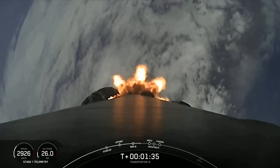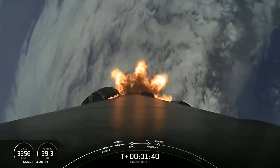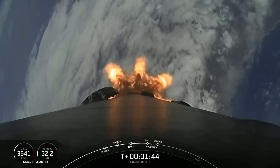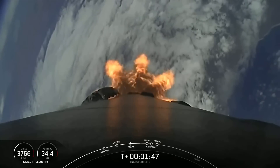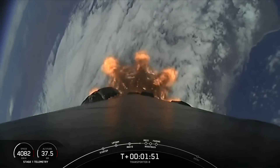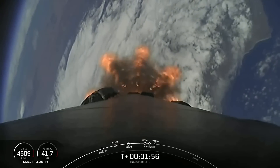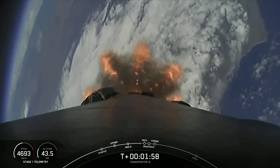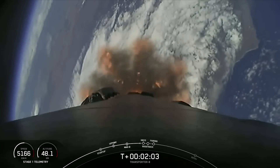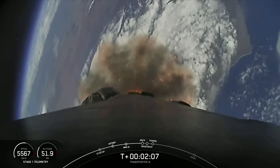Stage Separation is where the first stage will separate from the second stage. The first stage will make its way back to Earth with Stage 1 Flip and the boost back burn, while the second stage will have SES-1, or Second Stage Engine Start 1 — where we will ignite the MVAC engine on the second stage as it propels our payload to their targeted drop-off orbit. Again, those five events are coming up in just about 15 seconds: MECO, Stage Separation, Stage 1 Flip, boost back burn, and SES-1.